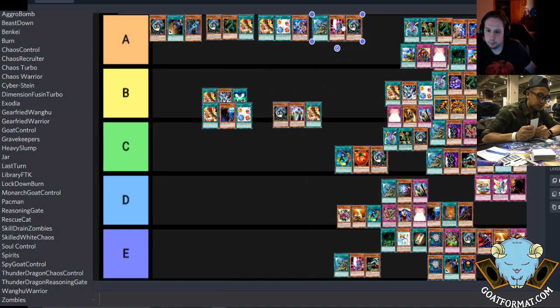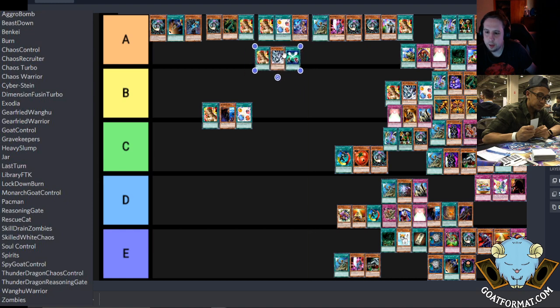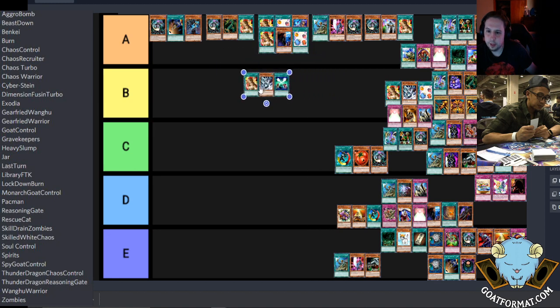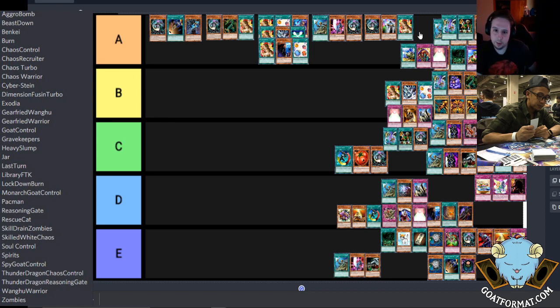And then Angel Chaos rounding out the top tier — we'll put Skilled White there too. The Gravekeeper engine in Goat Control I'd put right with the regular Suki-Yomi Goat Control, and I'd drop the Monarchs below. We'll lump all three types of Goat Control together. You could separate the Chaos Controls — these are variants of the same deck, same concept as the Angel Chaos and Skilled White.